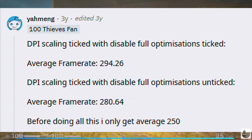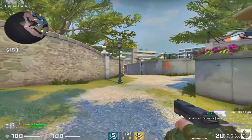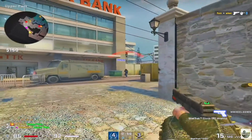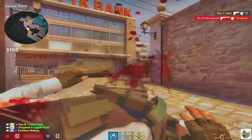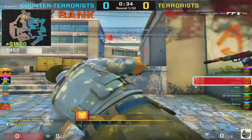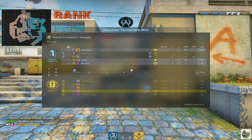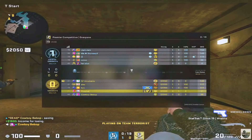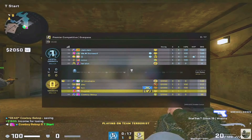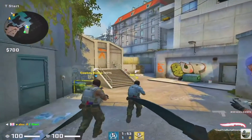Now we're going to head into a game where I tried out these settings for the first time. My aim didn't look so great on that first round, and to be completely honest I wasn't very happy that we were starting off on the Terrorist side, especially since we got side choice. Am I the only one that thinks you should always start on CT side if given the opportunity?